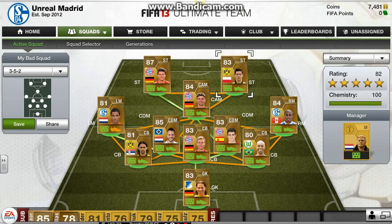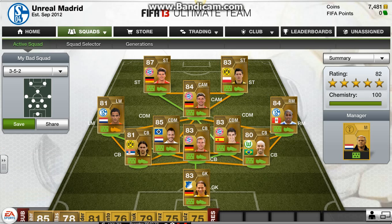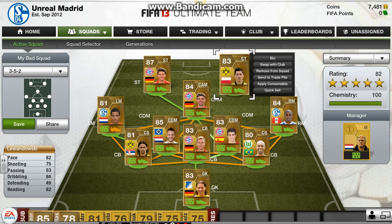At striker I have two options: Lewandowski and Huntalar. I'll go over Lewandowski first because I start him. Lewandowski — 82 pace, which is why I start him. 84 dribbling, 82 heading, so he's another player who can get good cross headers. His pace and dribbling help reduce his first touch. I've heard a rumor that he never misses inside the box, and honestly I don't think I've actually missed with him. People say that when they have him they've never missed inside the box. He's about 3,000 coins — definitely worth it.